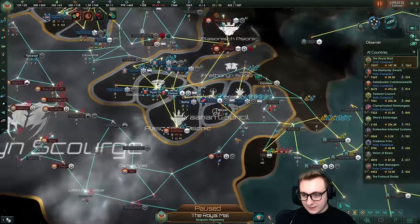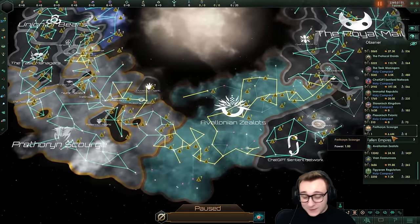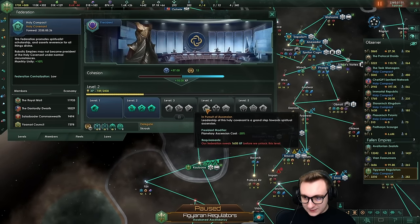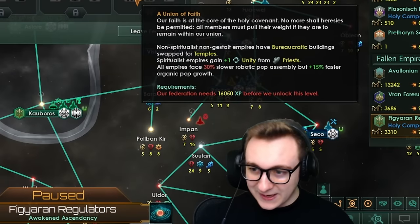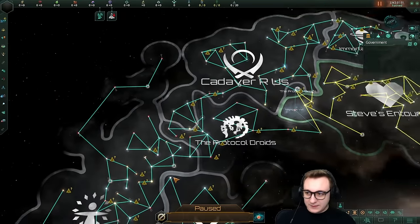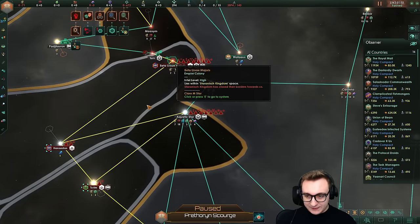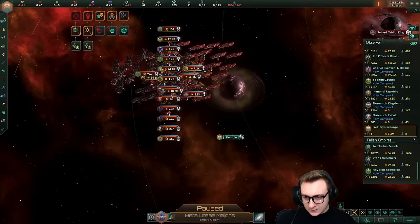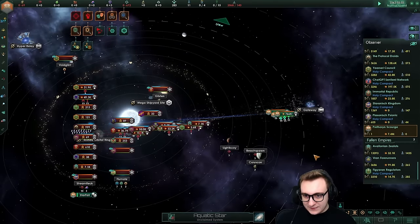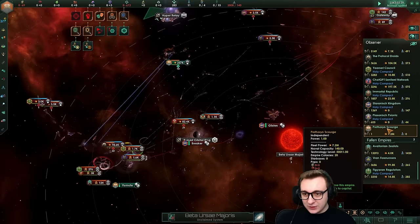There's a federation - maybe the federation can do something. Another 10 years and the Scourge are just spreading. More people are in the federation, pretty much the entire galaxy. Scourge are down to 6.6 million, so half their strength. One of the organic empires is in the federation - didn't know this was possible. Is this one of the only federations that doesn't give you something when the crisis is active? I think it is - that's hilarious. Royal Mail are losing fleet strength. They're probably just sending ships in slowly, losing a lot of strength. The only hope is Steve's Entourage with their entire fleet power to take on a few crisis ships.